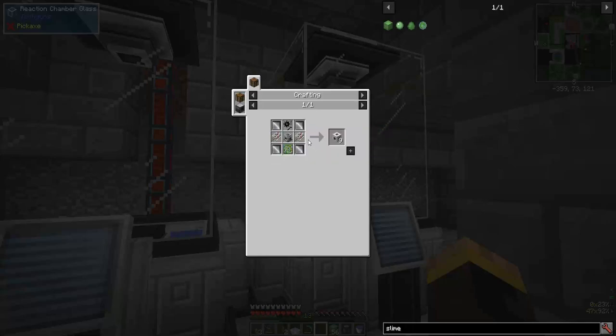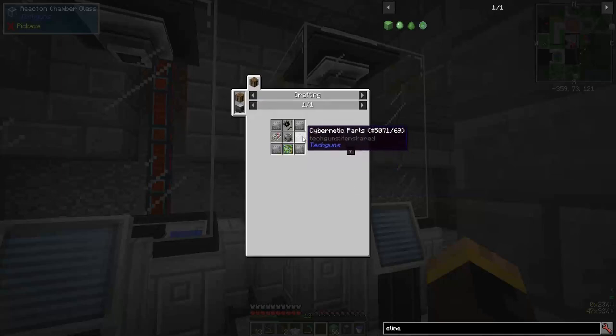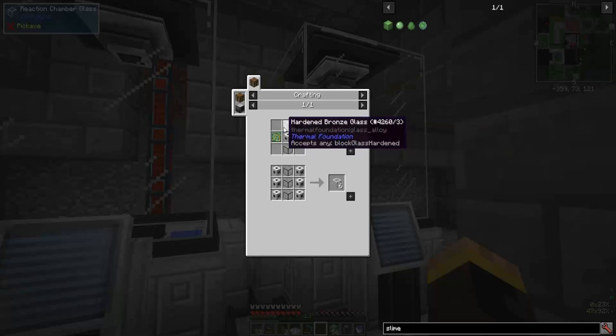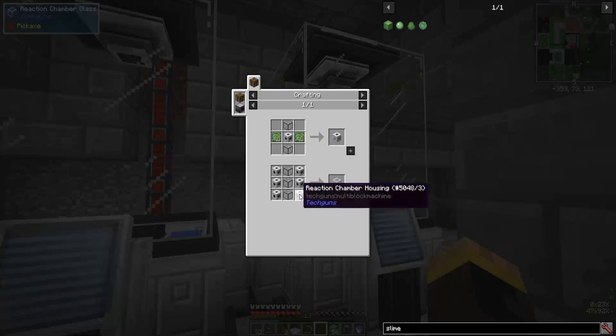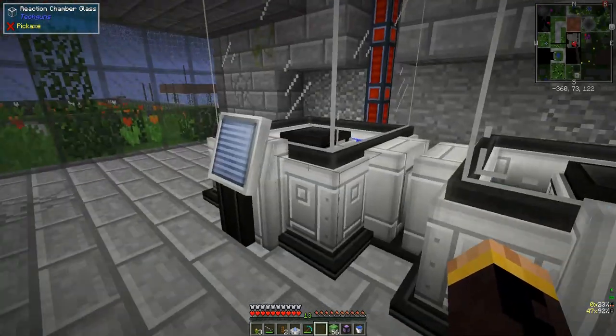That recipe didn't save - hooray. I had changed that recipe so that instead of cybernetic parts, you use the metal press to get the reaction chamber housings, so I need to fix that recipe. Elite circuit boards and hardened glass gets you the reaction chamber controller. Add three pieces of hardened glass to six of these and you get six reaction chamber glass, which you need right here in this section.